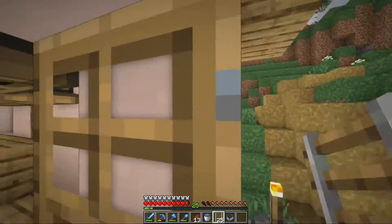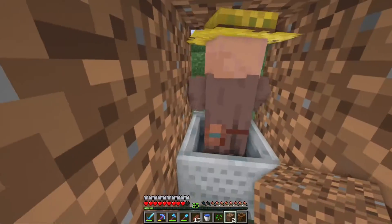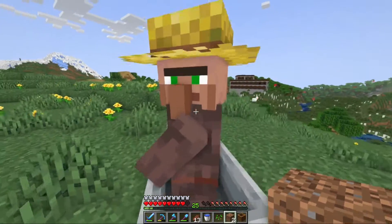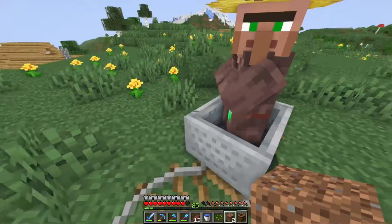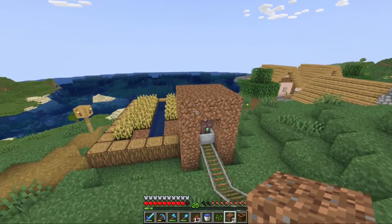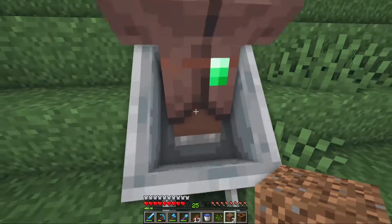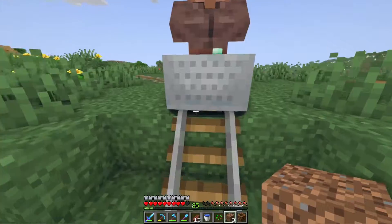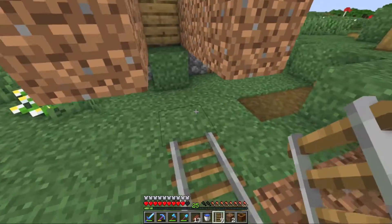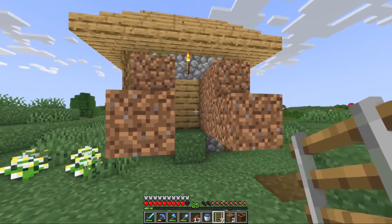Before I do anything else in this video I'm going to transport that villager. Villager, get in the minecart - there we go, time to go on a wild ride. Actually I still have to push him. Don't go this way - no, no, no, no - okay, now time to go on a wild ride. He's on and he's off. I still have to push him like I said before.